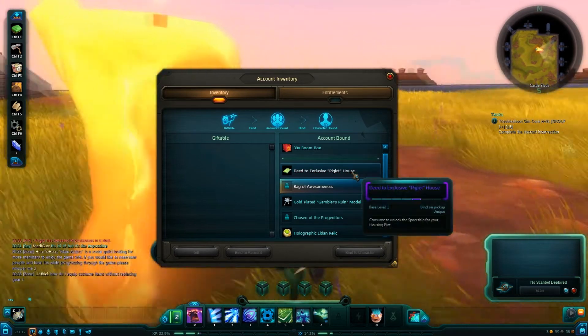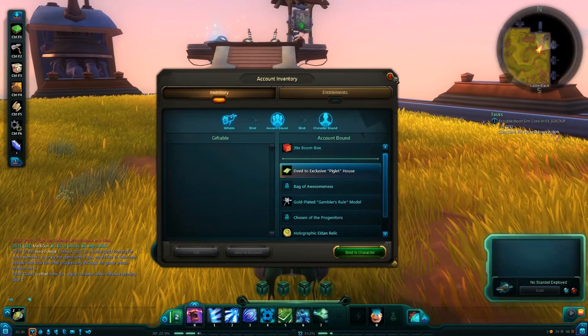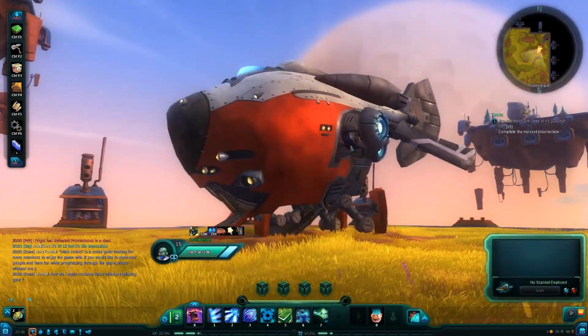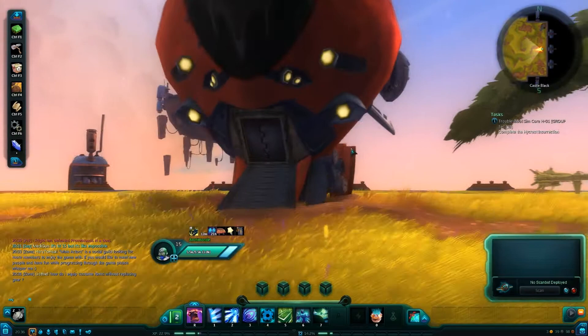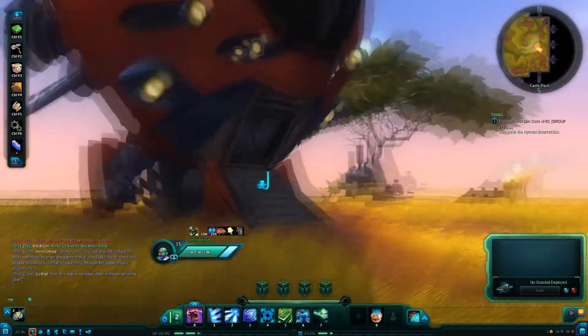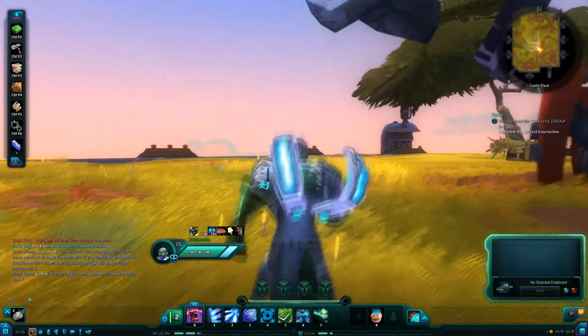And then we also have the Deed Exclusive Piglet House — that's the big rocket you see here. It's from pre-ordering the game, so if you haven't pre-ordered the game you can't get it. But if you did pre-order the game, congratulations, and if you have not, bad luck.